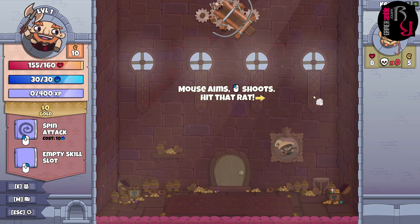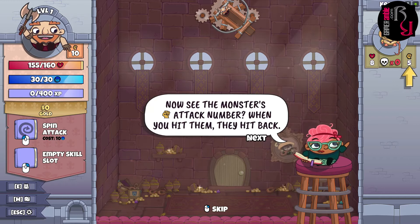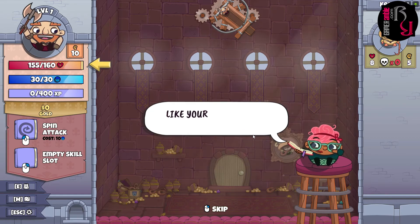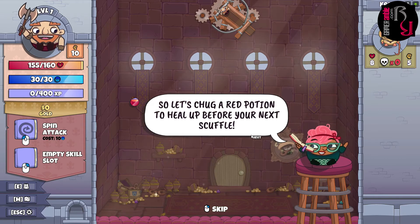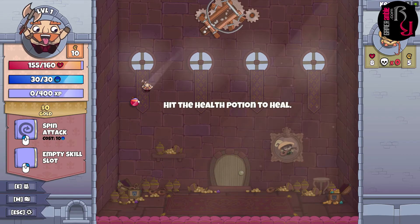The rat has been hit and damage has been done. The game explains that monsters also have an attack number — when you hit them, they hit back. You can see your health bar up top; when you're hit, it gets shorter. So we chug a red potion to heal up before the next fight.